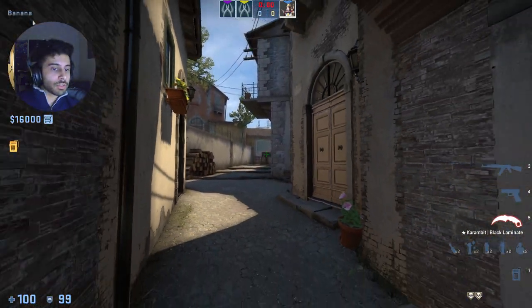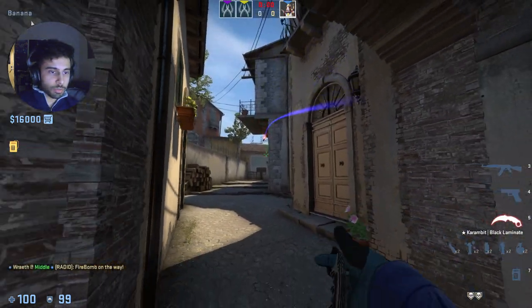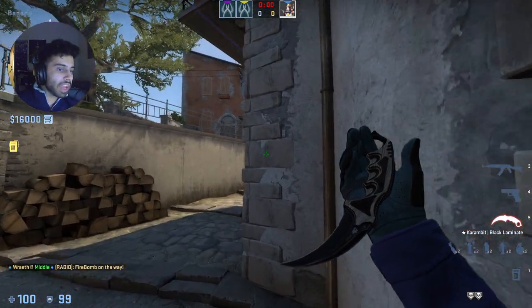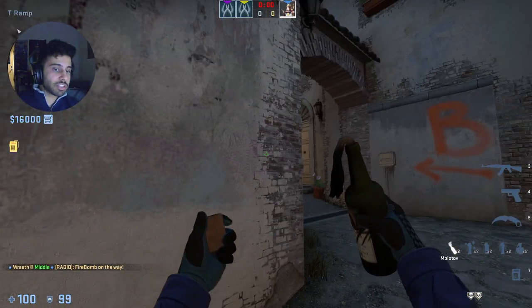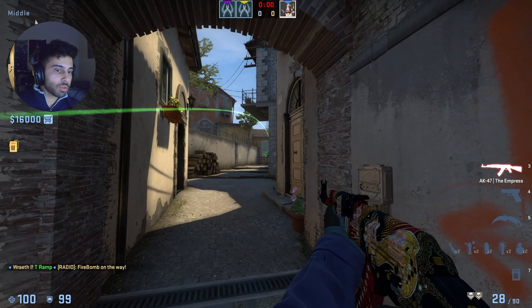The second tip is to learn to utilize different timings in your default. So let's say your default when you take banana is you're going to throw a Molotov or a nade. Usually you just come here at broom. Well, what might happen is the CTs might push with an AWP, they might HE you, and you start taking that damage. In that case, if you have a bad spawn or you just want to play slow, you do the same thing but play passive and hold for a push.